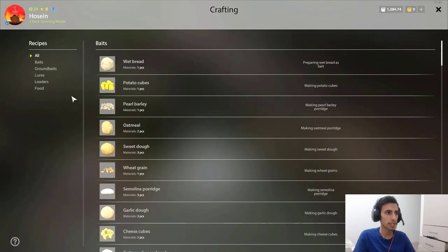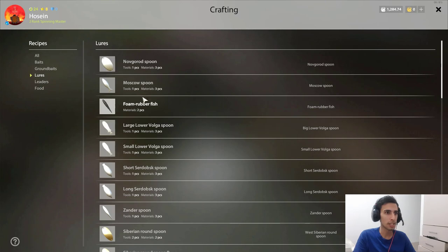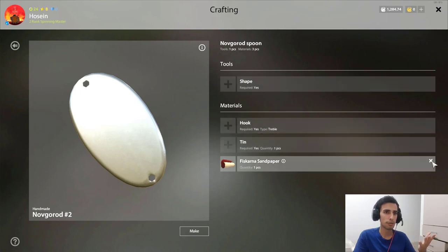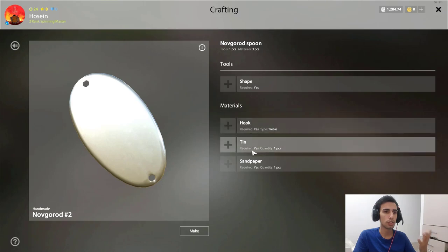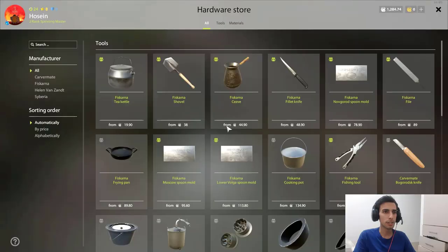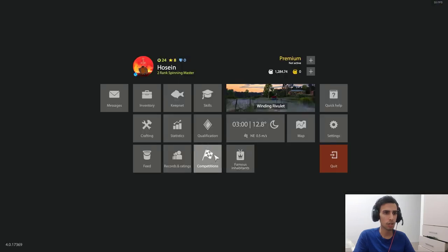You press N, go to the lures — you can see at the start these two spoons are available for you. It doesn't matter which one you make first. For the first one you need a shape, hook, tin, and sandpaper. So you go to the hardware store — I recommend doing it on the Minu Rivulet map.